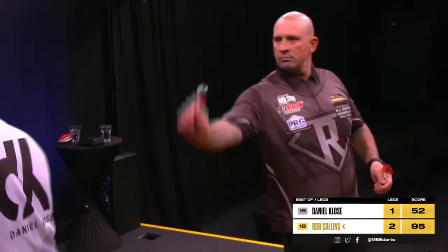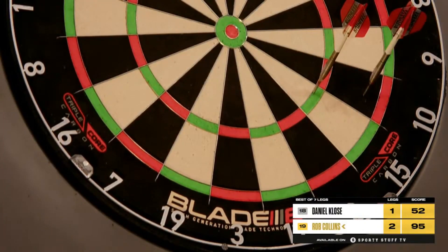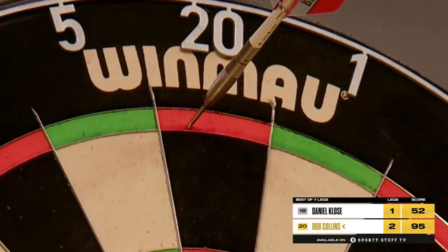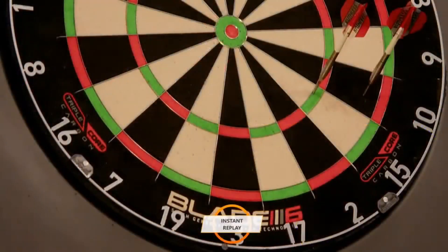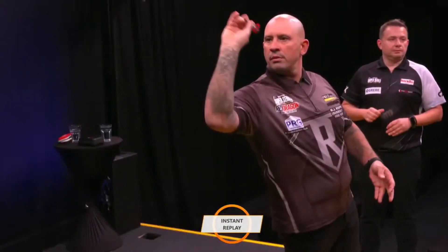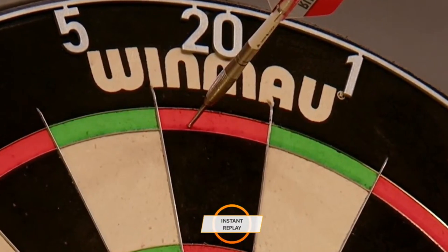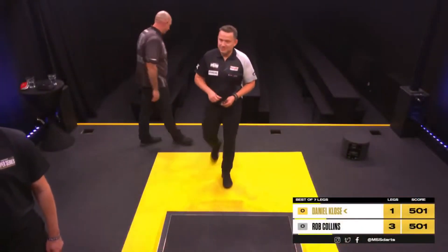Missed the first dart. 95. Double top. That's a fascinating checkout there from Rob Collins — he is looking at single 15, tops, tops, or if he gets the 45, he's pretty much seeing that he doesn't want to take it in two darts. First dart on.